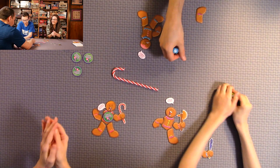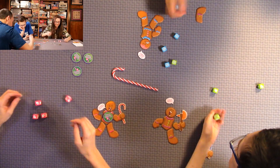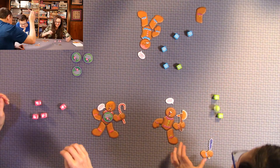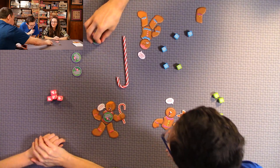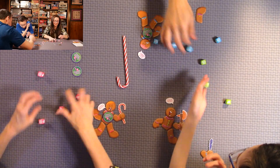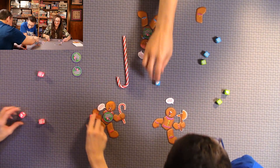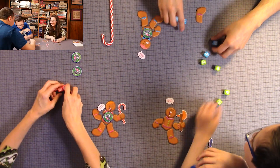Anthony rolls four peppermint swirls and protects himself with a special treat. Quentin tries to grab the candy cane but doesn't have four of a kind — that's his penalty, and he has to lose a part. Another player gets it right at the same time — it's very close.